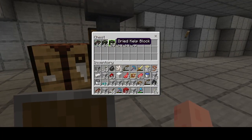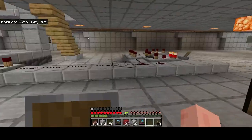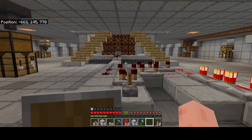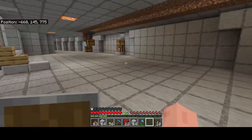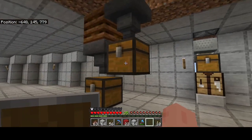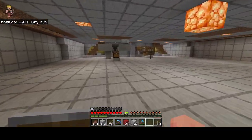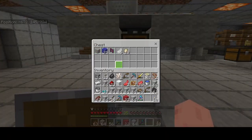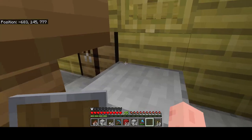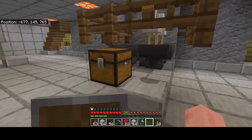Okay, this is where we're making dried kelp blocks. This is our bamboo, and this is where I keep all my bamboo. The sheep farm over here seems to be working pretty good. Bunch of kelp there and then bone meal — that's what we've got. This is for the sheep. Of course, we've got a chicken in there too — silly chicken.